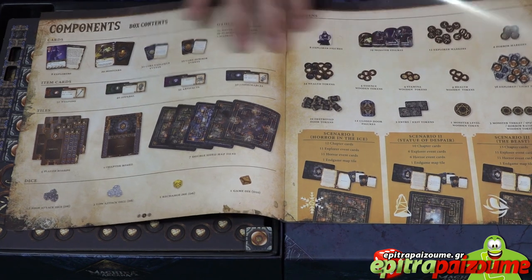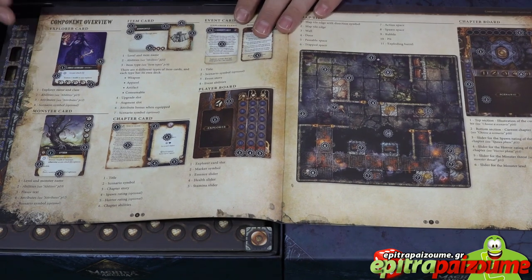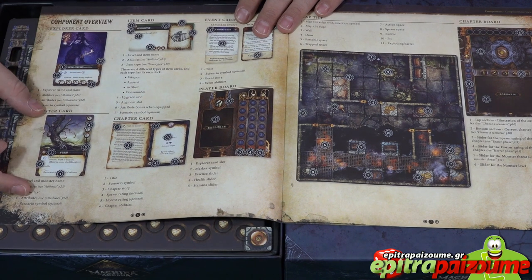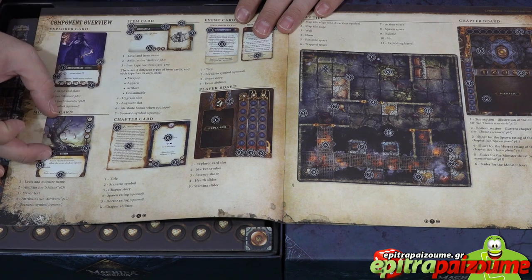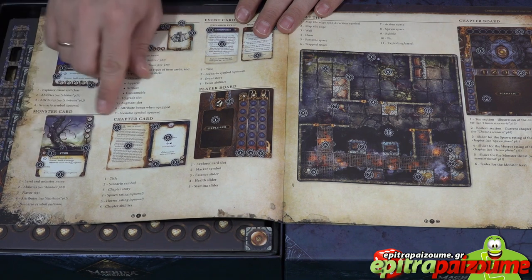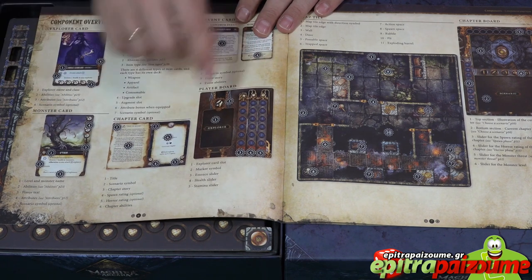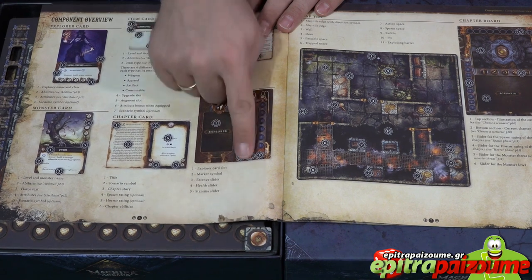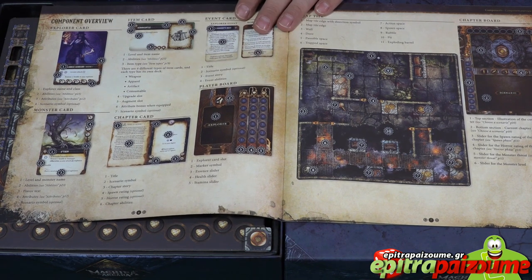There are lots of different tokens. We also have the anatomy of the explorer card, with different explorers for our heroes. The anatomy of the monster card with different explanations for the various things on the card — a big portion of the card is art, which I really like, and the iconography is clear. The chapter cards have a lot of story and narrative to go through as you flip through the different chapters. This is the explorer board where we put our character card.